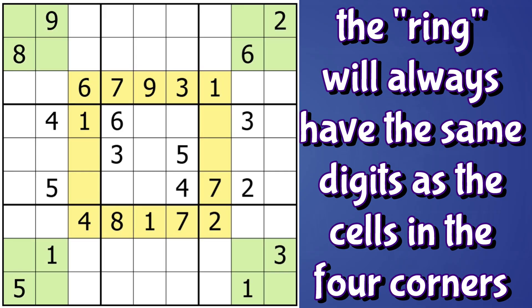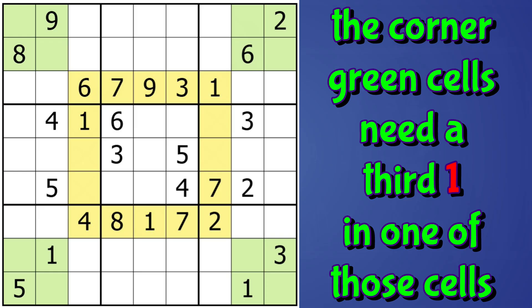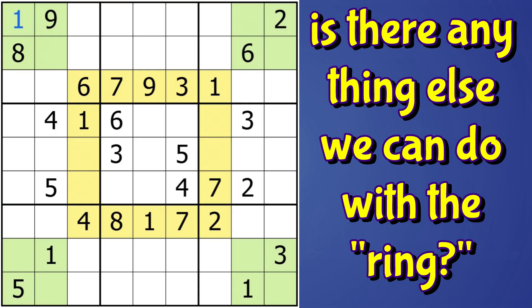I count three ones in the ring — in the yellow cells — and there can't be any more ones in the ring because of the ones already in the column. So that means the green cells, which already have two ones placed in them, need a third one. And where can it go? It can't go in block three since there's already a one in the block, and it can't go in block seven nor block nine for the same reason, so it has to go in one of these two cells in block one, and it can't go here, so it has to go here. That was a nice application of Fistimophil's ring right at the beginning.